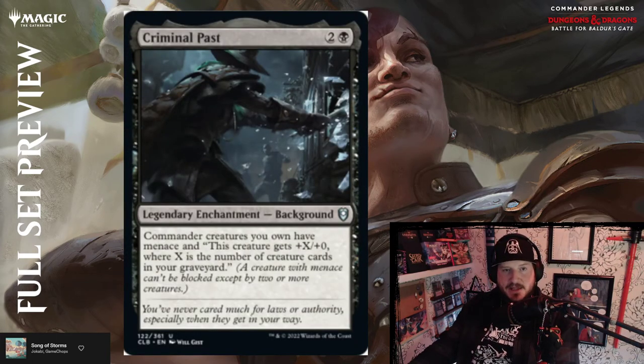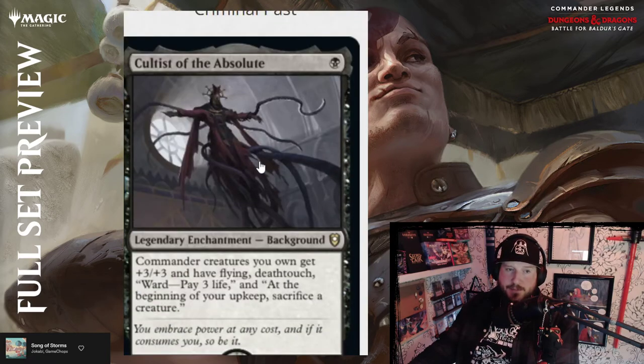Criminal Past — two and a black for a legendary enchantment background. Commander creatures you own have menace and get plus X/plus zero, where X is the number of creature cards in your graveyard. That's pretty good — par. I haven't been blown away by any of these black backgrounds yet.